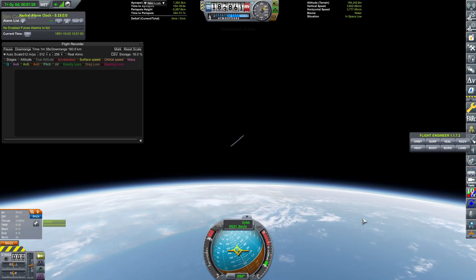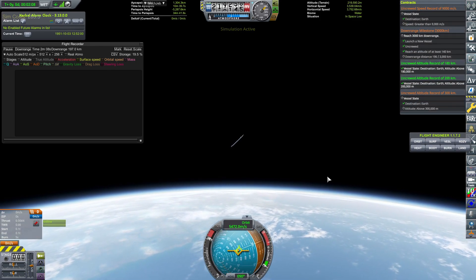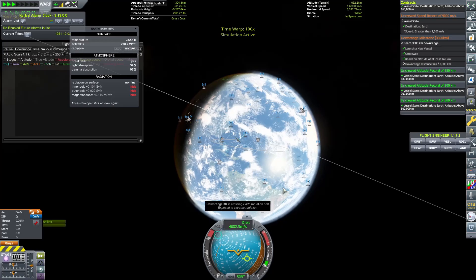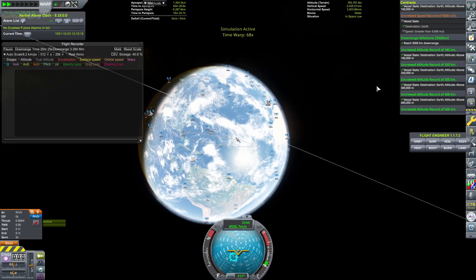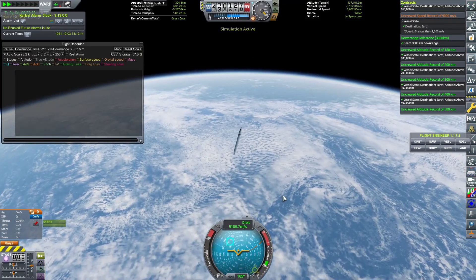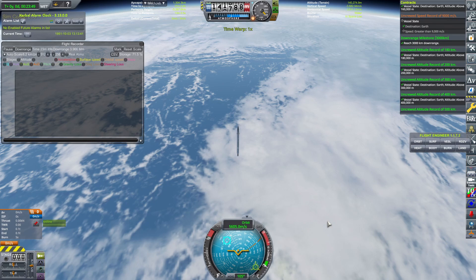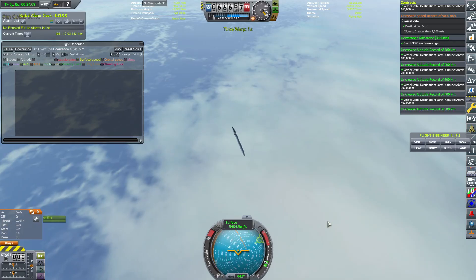That 3,000 kilometers downrange contract is not as hard as it would initially appear. I haven't used avionics for this due to the fact that controllable rockets early game RP1 are incredibly expensive and would take a really long time to build up. An unguided rocket really is the best rocket for the job. You can see we have easily surpassed that downrange milestone contract. And with that, that is it for this video — a very short one. I hope this has been helpful. I've been Karnasa and I will see you later.